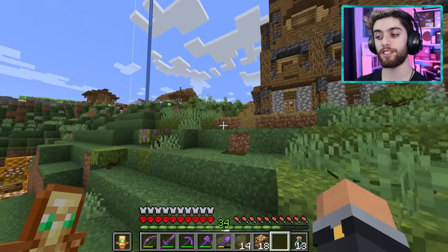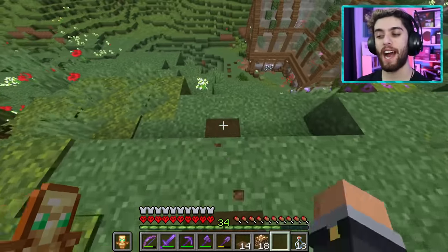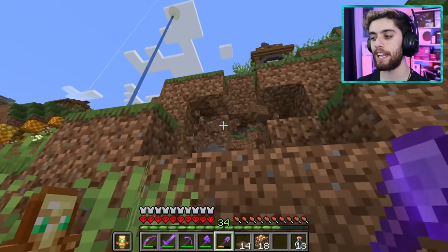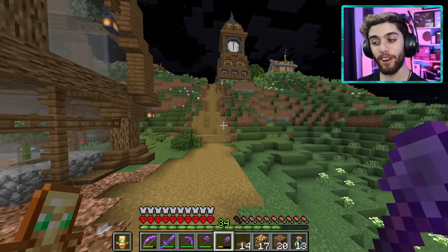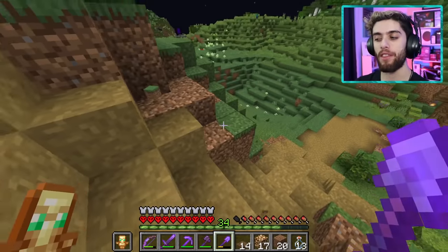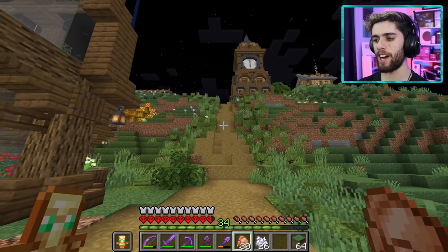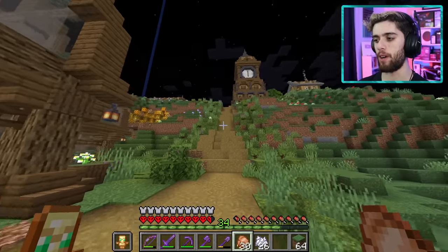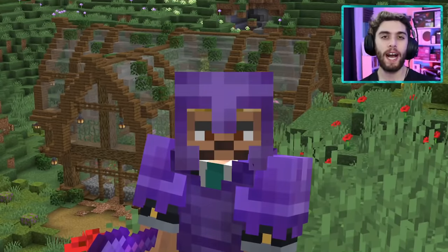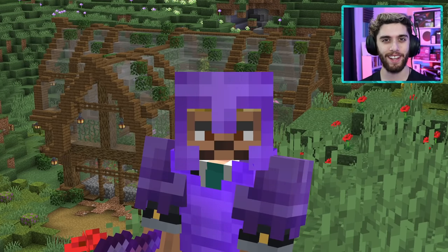Now I turn my attention to the pathway leading down to the greenhouse. There's already an outline, so I smooth it out a bit. It could be better but it does the trick. Adding moss along the sides helps a lot — a million times better! I sculpt a little pathway over to the bee cave too — looks amazing. I'll end it here, so make sure to like, subscribe, do all the good stuff. Talk to you next time — goodbye!